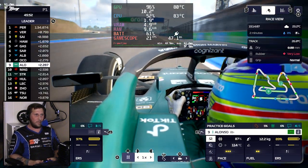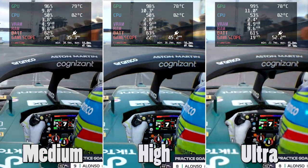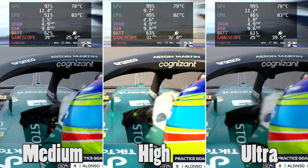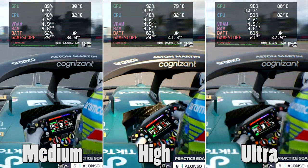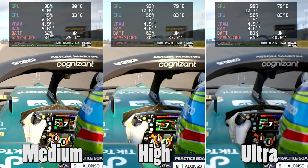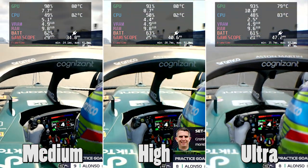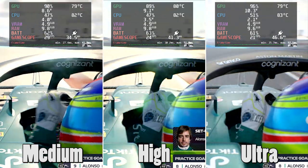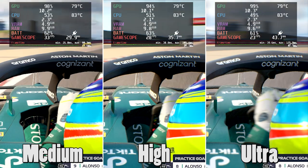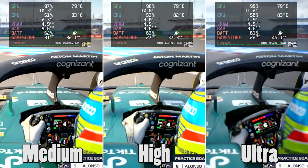Turning off vsync doesn't really change much — it's still doing the same thing. Looking through the footage, I found it interesting that ultra quality had the most consistent frame rate, stuck between 22 and 24 fps, rock solid. The frame rates for medium and high were all over the place, possibly due to changing settings without restarting the game. With medium settings you can expect anywhere between 35 and 40 fps — on average about 38 — and with high settings about 28 to 30.